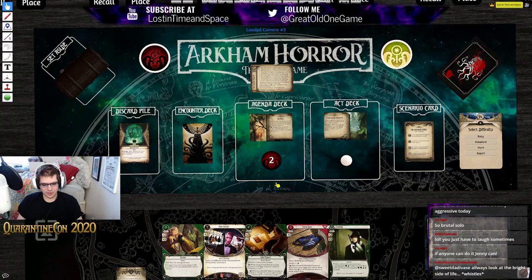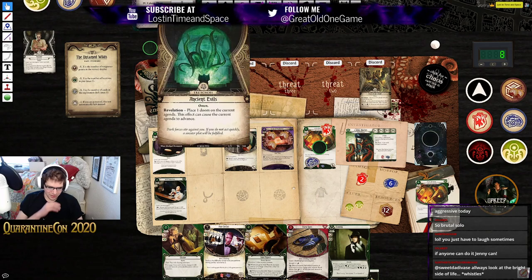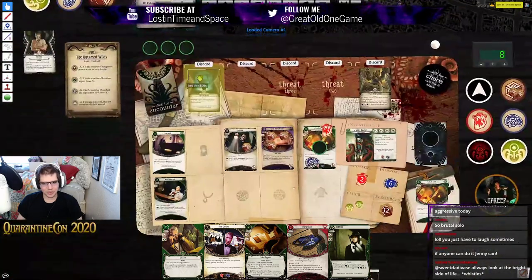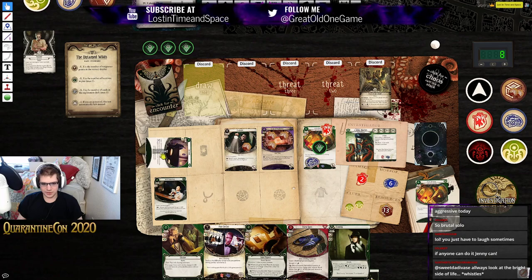We're at two doom of nine. Turn eight or nine — and we draw another Ancient Evils. Four doom of nine, we are very quickly running out of time. Let's get our actions back. At the beginning of our turn, gain a resource, so now we can play Track Shoes and do some Track Shoe shenanigans.